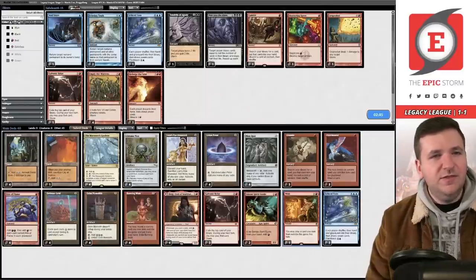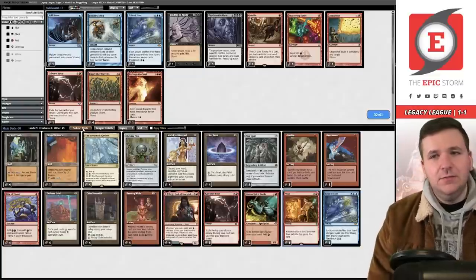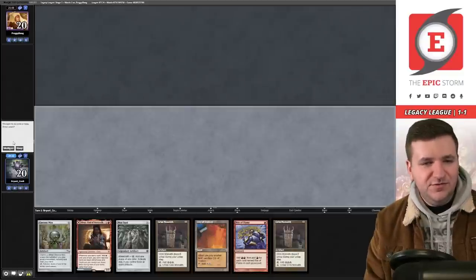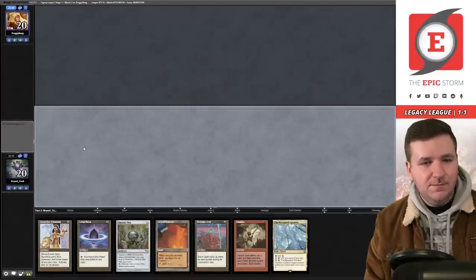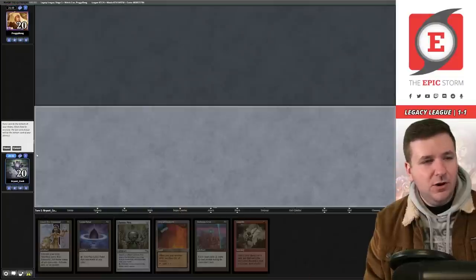We want Wish back, so we submit our game-one configuration. Back on the play, game three. This hand doesn't do anything meaningful — but this other hand can. We can turn-one Grid into Echo.